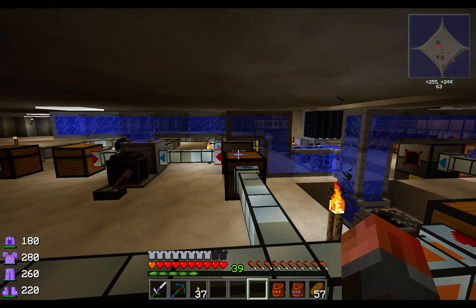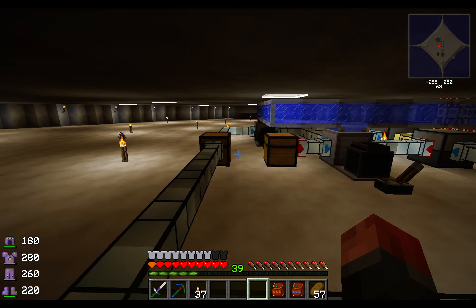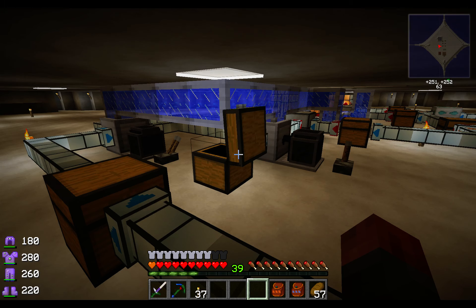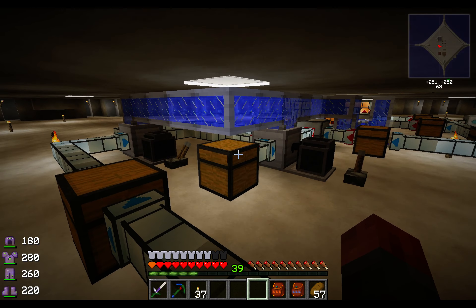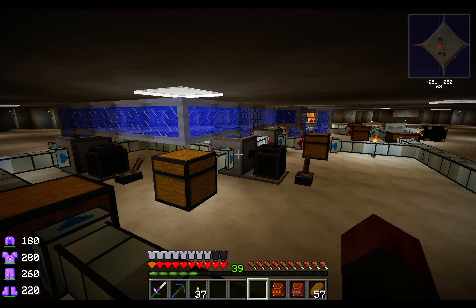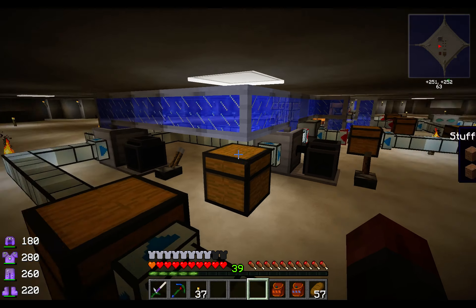This one goes into a pulverizer to make more sugar, duplicating that one over there. This one is a manual chest I'm putting dirt into — it's the only manual component, which we need to actually improve in future, but for now it's manual. That goes into a fermenter, which reacts the sugar with the dirt to make the yeast.